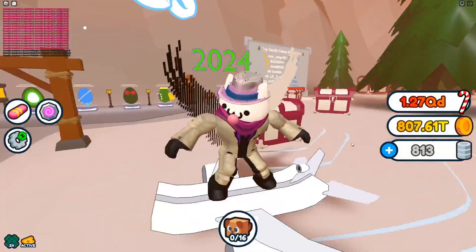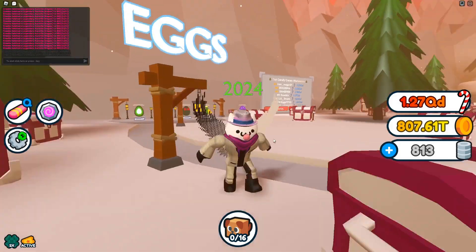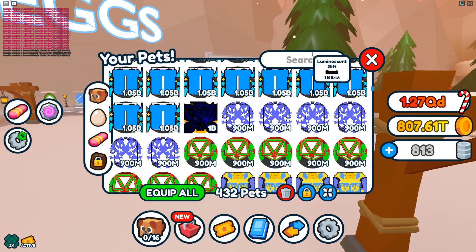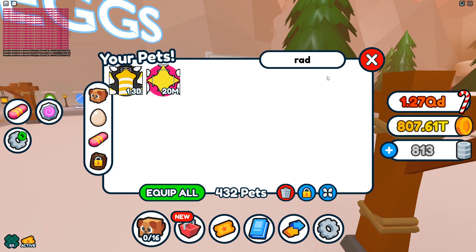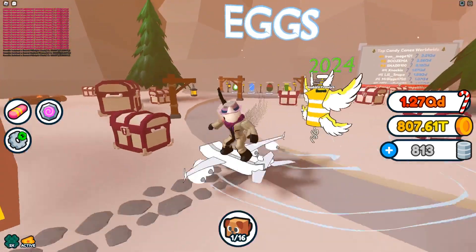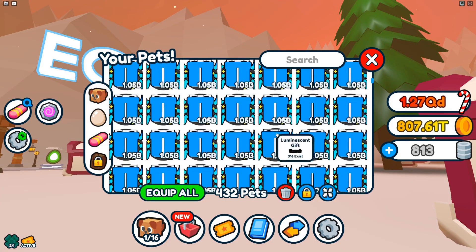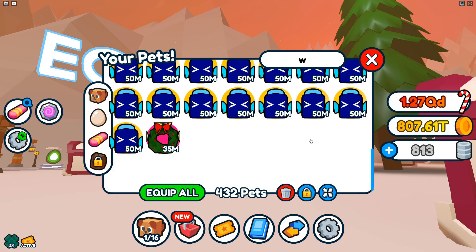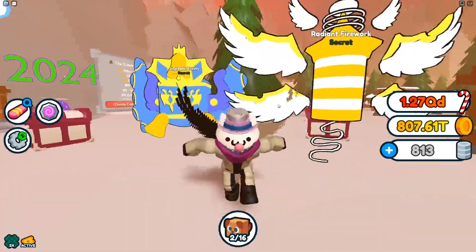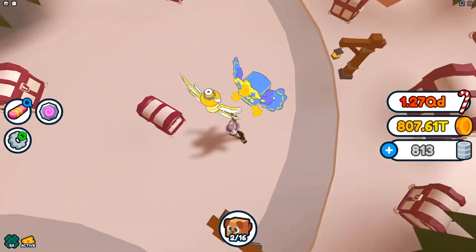We actually hatched some secrets in an hour, which is honestly kind of surprising. First off, we got the tier one secret: the Radiant Firework — 1.3 billion for a tier one secret, and only 255 exist. It looks pretty funky. Comparing it to the last tier one secret, the Jingle Bell Trinity, it's stronger by about 400 million, though it's also smaller.